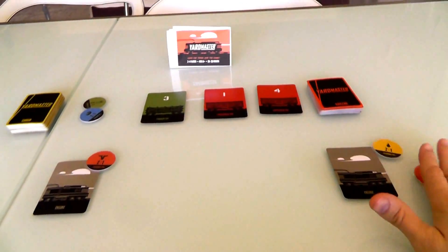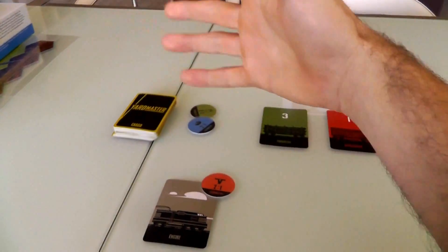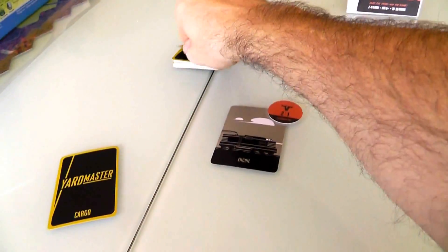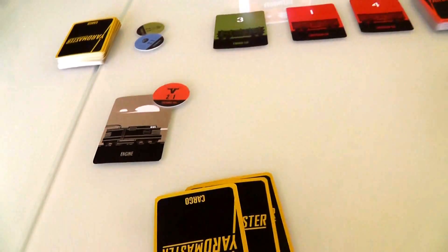I've got it set up as a two-player game. The setup's really simple — you just shuffle the heck out of these two decks. Because this is a set collection game, cards can clump together, so you want to shuffle them as best you can. Then each player gets, at the beginning of the game, a hand of three cargo. There's Jen's, there's mine. They also get an engine, so we each have our engine.